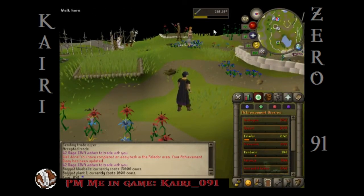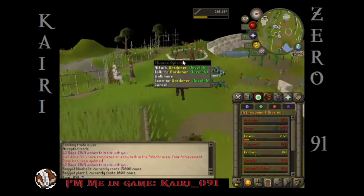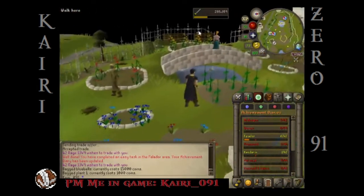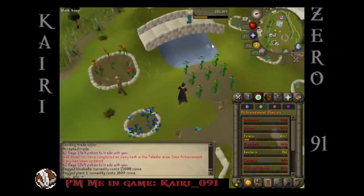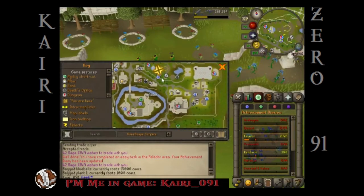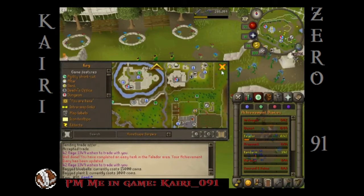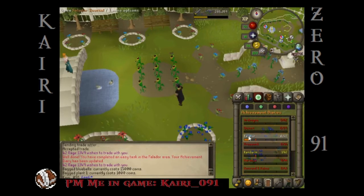Heskel — who are you, Heskel? Oh, that's Cecilia, that's not Sarah. Sarah's farm is actually down here just south of Falador — this is Sarah's farm shop. We'll go there in a minute, let's look at the rest of these first.